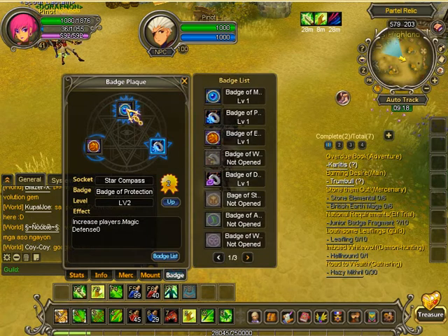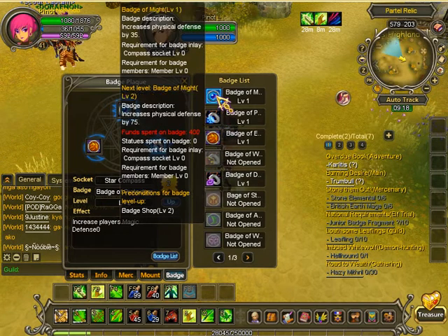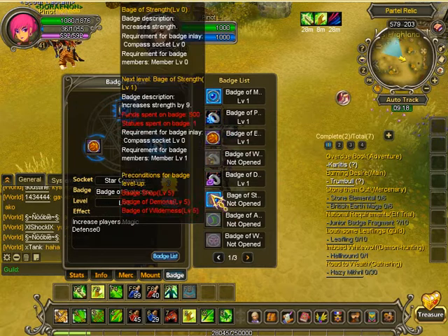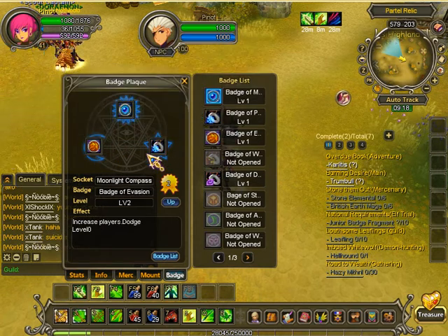To put on a badge, it actually uses your guild donations that you've donated to switch out the badges and stuff. So I'm not going to do that right now. I already showed you guys this bit in a previous video.